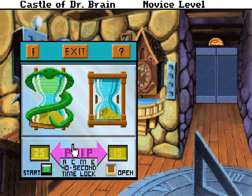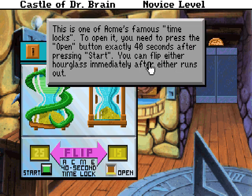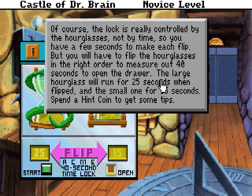Let's do it on the novice difficulty first. To open this lock, you need to press the open button — that's this down here — exactly 40 seconds after pressing start. You can flip either hourglass immediately after either runs out. The large hourglass will run for 45 seconds when flipped and the small one for 15 seconds. On a novice level it's pretty easy — you need to measure out 40 seconds. The big hourglass runs for 25 seconds and the small one for 15. So what do you do? You wait till the big hourglass runs out, then you flip the small hourglass, and then when it's done, you click open. Because obviously 25 plus 15 is 40. So let's go ahead and do that.